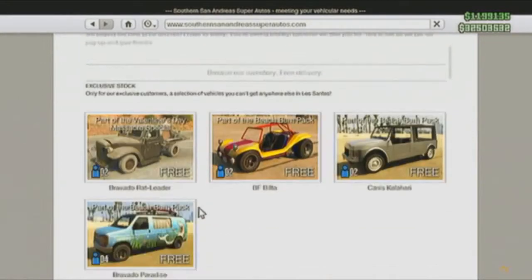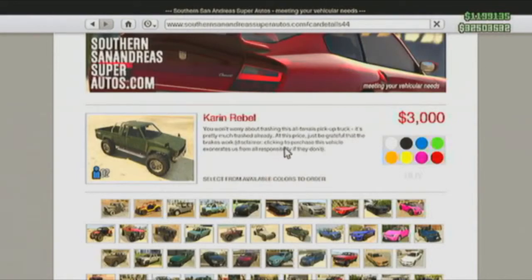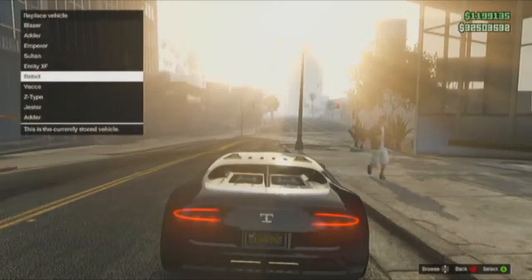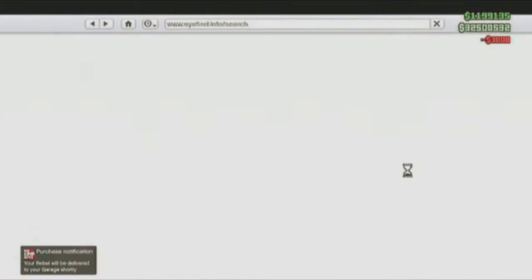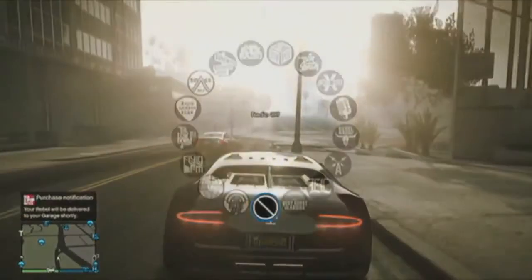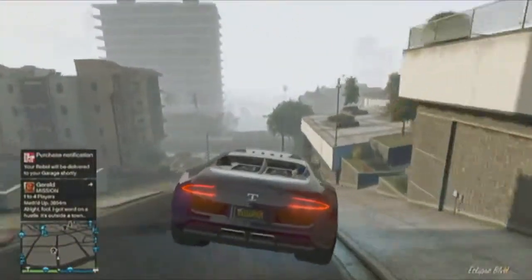Once you request the Adder, go to the internet, Southern San Andreas, and buy the Caron Rebel. You can use it to replace a vehicle slot, or if you already have room, just head down to Los Santos Customs.